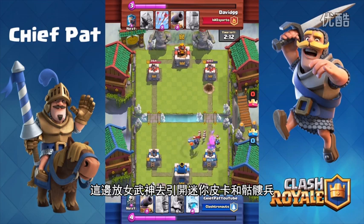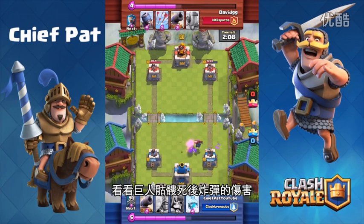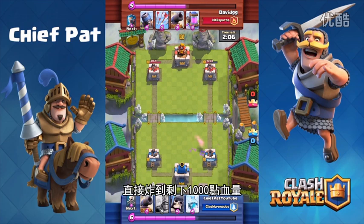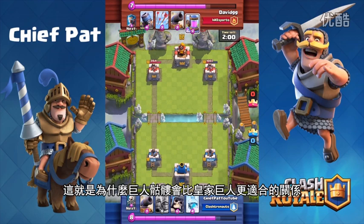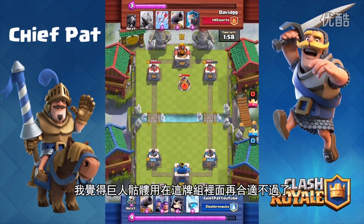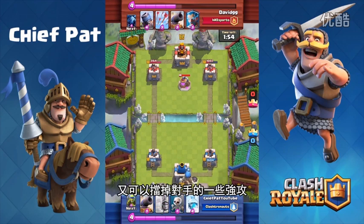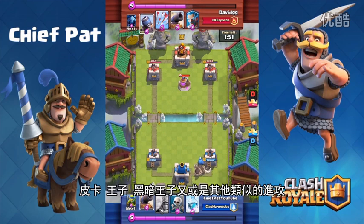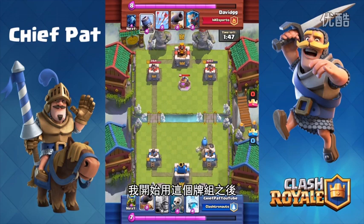Let's play our Valkyrie to distract the mini P.E.K.K.A. and the skeletons. Look at the damage that giant bomb did — it dropped that tower to a thousand HP, showing you why the giant skeleton is a better addition than the Royal Giant. The giant skeleton is fantastic for this deck because you can use it against spawners, you can use it to absorb heavy pushes like a P.E.K.K.A., a prince, a dark prince, or anything like that.